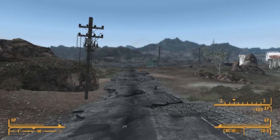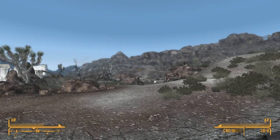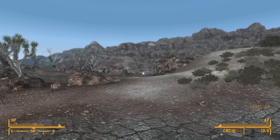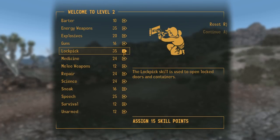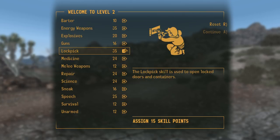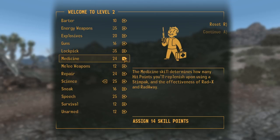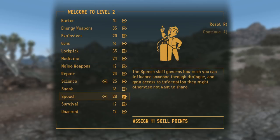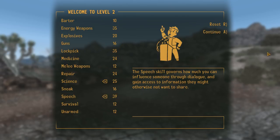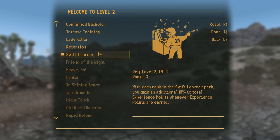That's lots of XP — Level 2, we know that. Who the hell is that? We actually did level up. Welcome to Level 2. Science 25, lockpick — I'm going to put it into speech for now. And here we have Swift Learner.